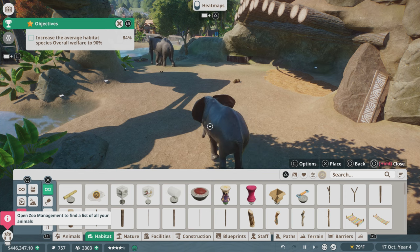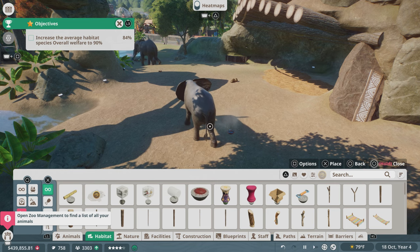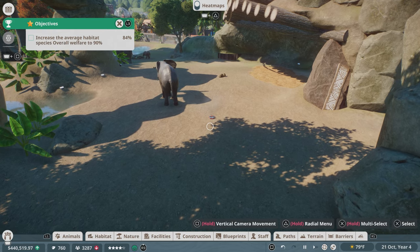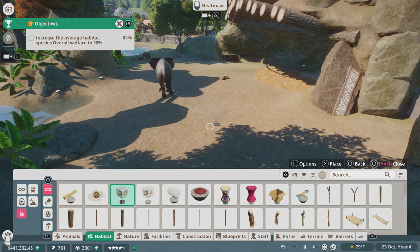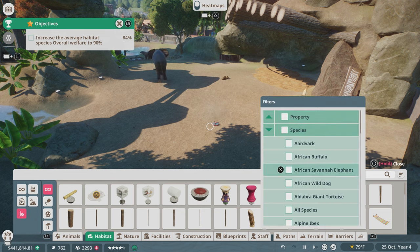How do I get rid of this? Open zoo management to find a list of all your animals. We already did that though. You gotta go again. Okay, so I feel like we already did that part, but the game, despite where I saved it, didn't remember. Alright, so these are all the enrichment items, but we're going to want to specifically look for items for the elephants.